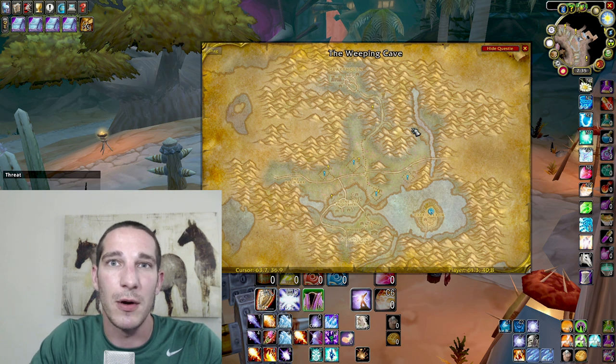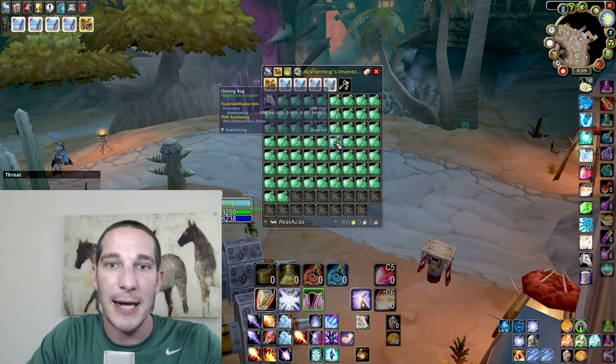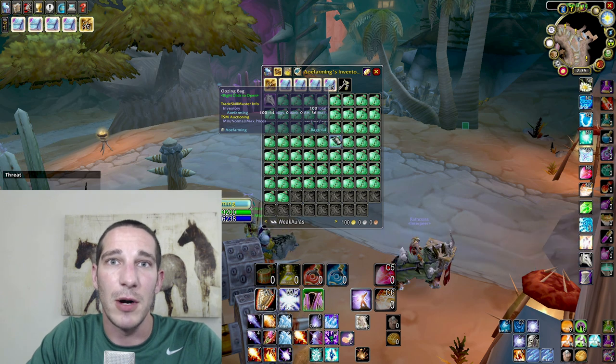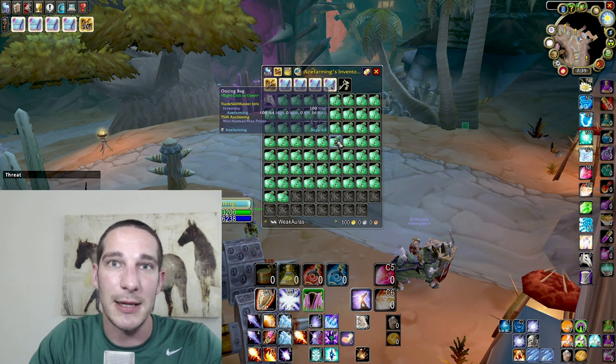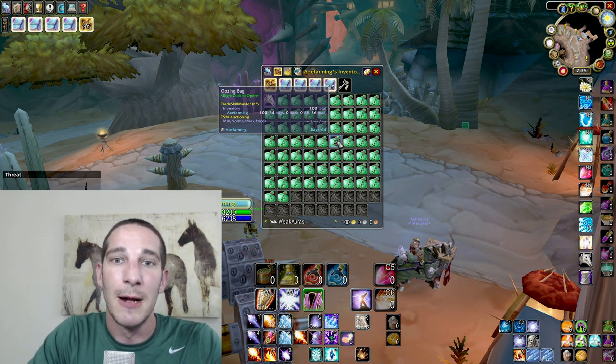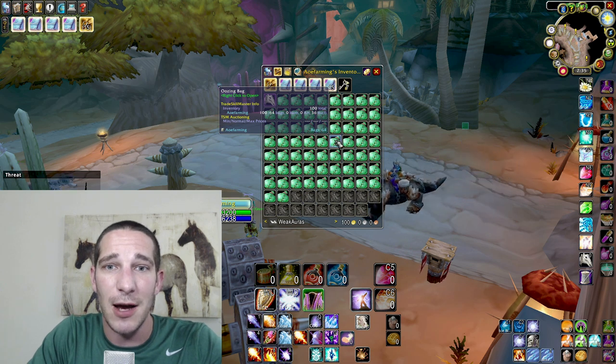Over the course of the whole time I was always averaging over about 120 gold an hour. I was on my mage so I could AoE pull everything. You're getting these oozing bags from the devouring oozes inside the cave. When you kill them they split into little oozes — they're a pain to kill for some classes, but they have an 11% chance to drop the oozing bags.